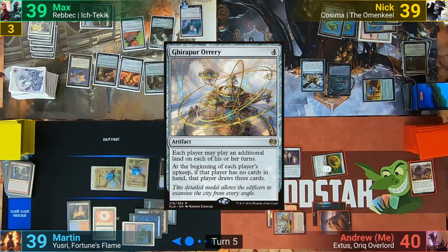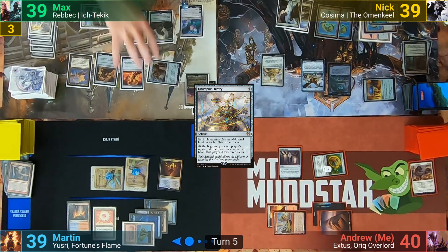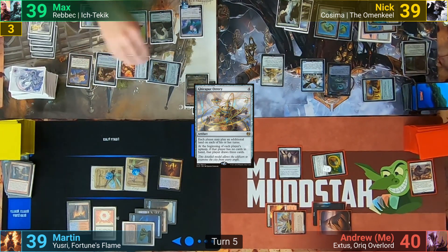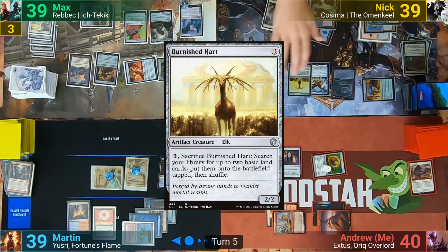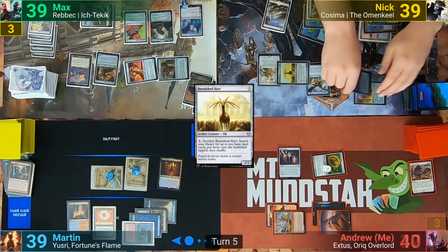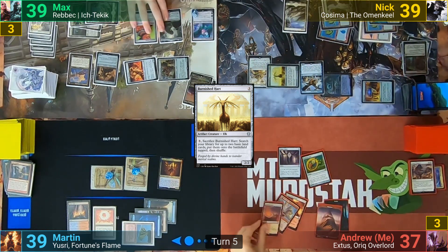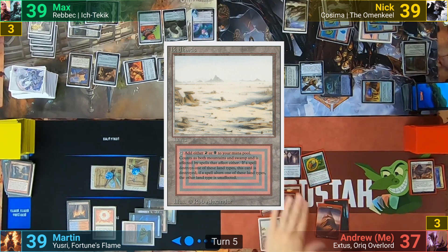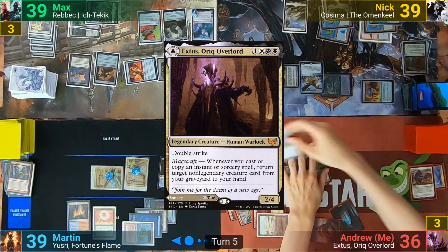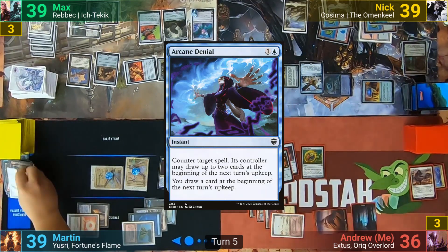Nick taps enough mana to play a Gear Poor Orrery in his main phase, and then plays 2 of his stolen lands from Max. He taps down the Golden Guardian and Foundry Inspector on Max's side of the board thanks to the Landfall triggers. Nick then casts a Burnished Heart and crews up the Omen Keel, hits me for 3, and I exile my top 3 cards. I draw and play out a Battlefield Forge and a Badlands, tap 2 mana for Boros Signet, take 1 from the Forge to cast the Auric Overlord, and Martin counters it with an Arcane Denial. I pass turn.